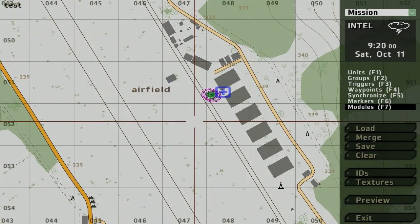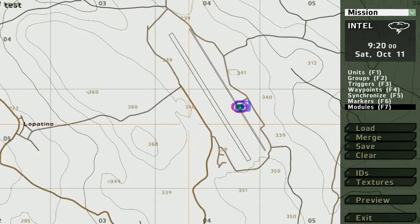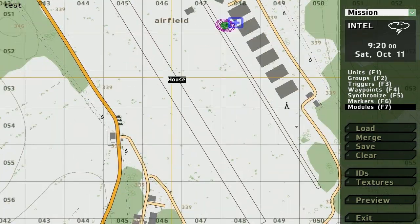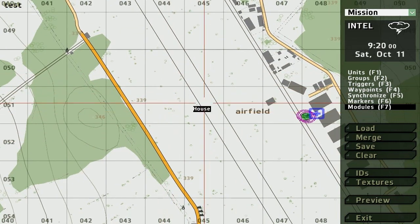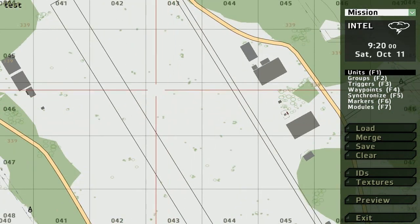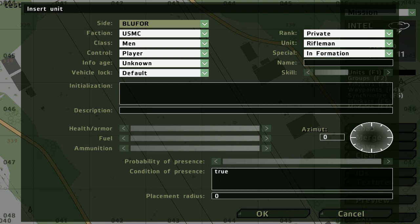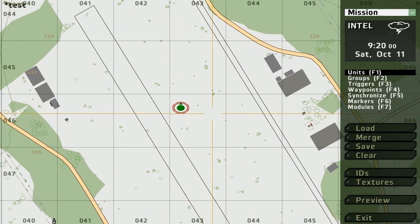Alright, now I'm going to show you another module. We'll go back into the editor. I'm going to show you how to make a UAV — an actual flying one. We're going to need four things. First thing is a unit — doesn't matter who it is, but only this unit will control it. Create a unit and make it a player.